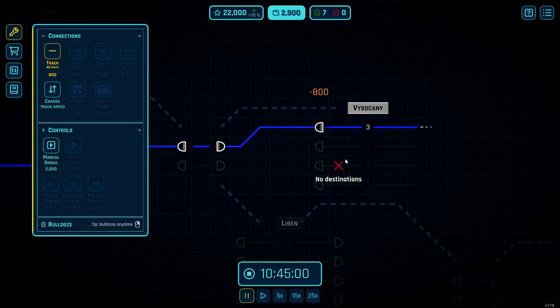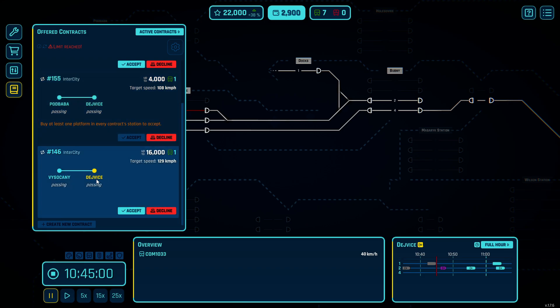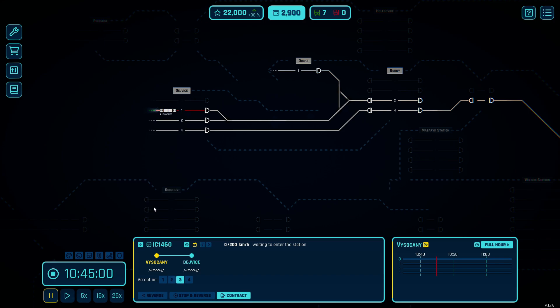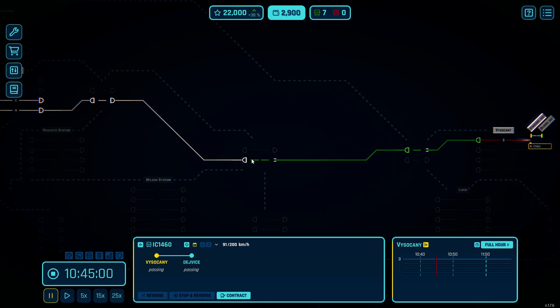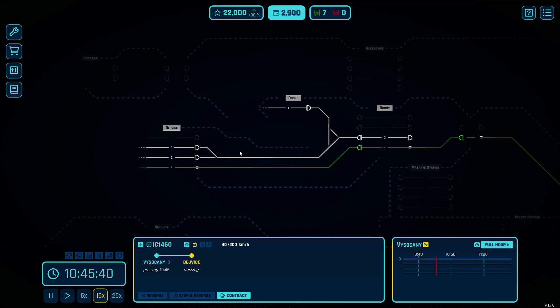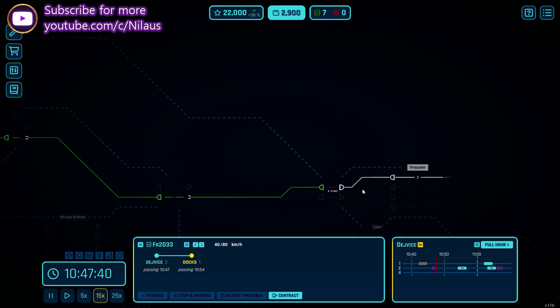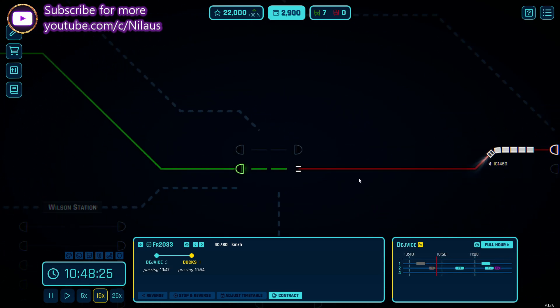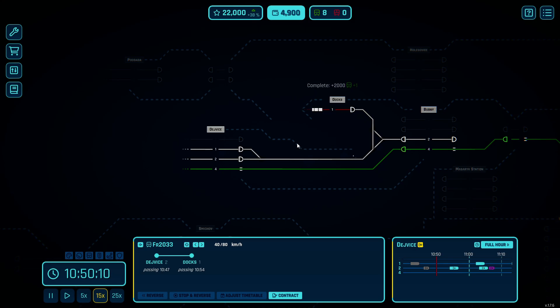Now we have the tracks all the way through with all stations connected. We go back to contracts — the one we locked was from Visokani to Devitcher. We assign it as a trial train, which means we execute it on our tracks and based on performance we accept or decline the contract for a recurring hourly basis. The train is now moving through the outer auto block and gradually through the network on what is a very long and profitable line, even if we won't get full value because our tracks are too slow.